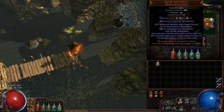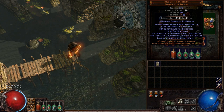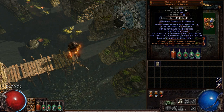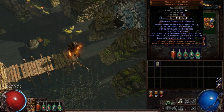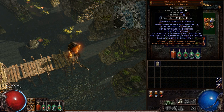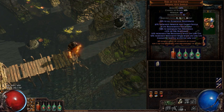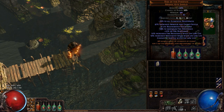This shield is what makes this build possible. To get the maximum amount of fire resistance to mitigate the fire damage to yourself, this shield gives plus eight percent to maximum fire resistance, so it's really, really nice. It is an expensive shield though — that's the part that makes the build really expensive.